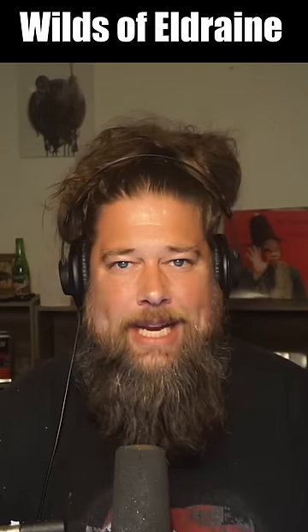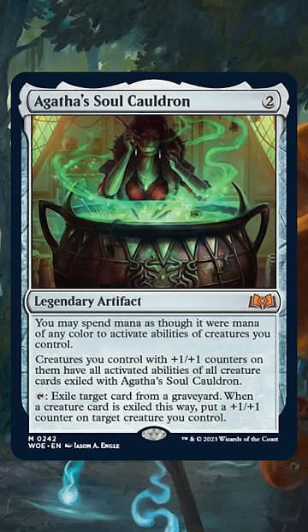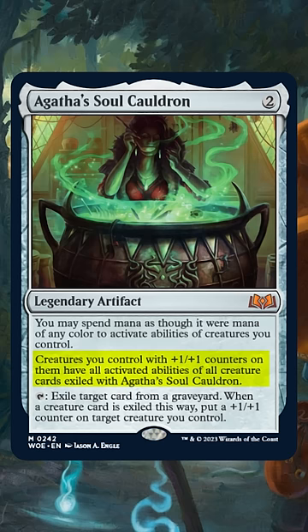Here's a new wild Veldrane combo that'll let you make infinite planeswalking insects. Agatha's Soul Cauldron is a strange card with a ton of text, but the important part is you can exile a creature from a graveyard and it gives all of our creatures with plus one plus one counters the exiled creature's activated abilities.